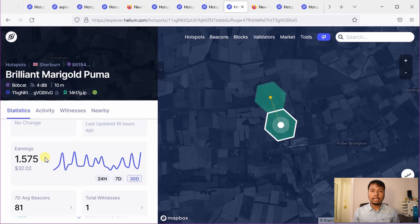So you can say roughly if you have 2 helium hotspots in your vicinity and they can witness each other, you will earn about 0.5 to 3.5 HNT per month per miner.